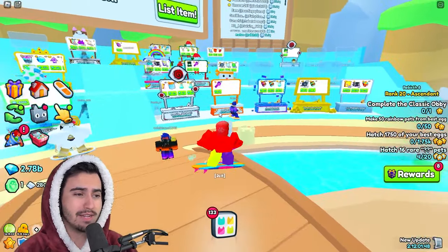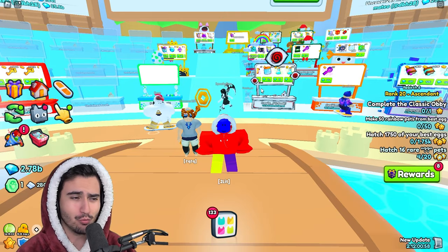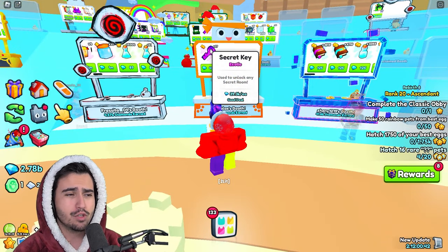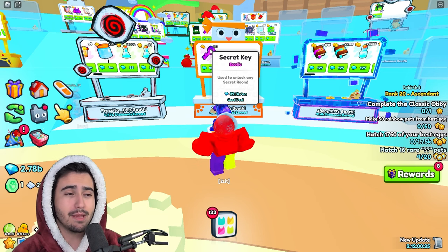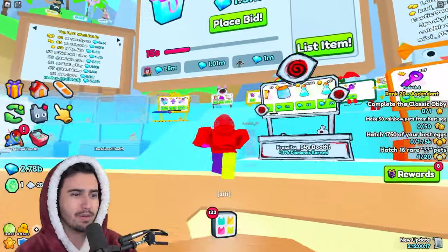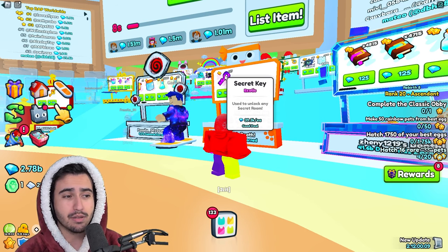In Pet Simulator 99, we have a wrap system and wrap stands for recent auction price or recent average price. Basically, if you hover over any item within the game, you're going to get a price at the bottom in diamonds, which says how much each of these items sell for on average. Within the game, this price is calculated by taking recent booth sales as well as recent auction prices, so whenever something sells in a booth or at auction, that sale is taken into account for the average recent price.